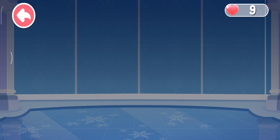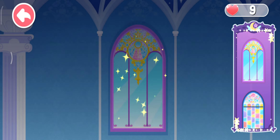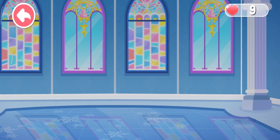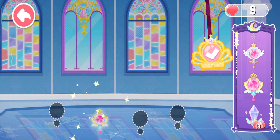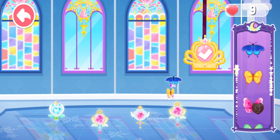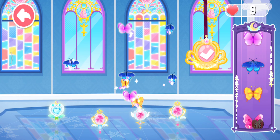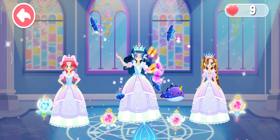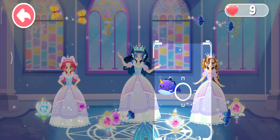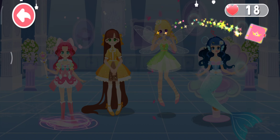The princesses are coming. Let's decorate the magic dance party. Let's install beautiful glass windows for the dance party. Crystal lights will make the dancing floor more glittering. Let's pick some pretty little butterflies for the stage. Wow! The dance party starts! Let's go dancing! Let's take two photos for memory. What a wonderful dance party! Let's check out the nice pictures we have taken.